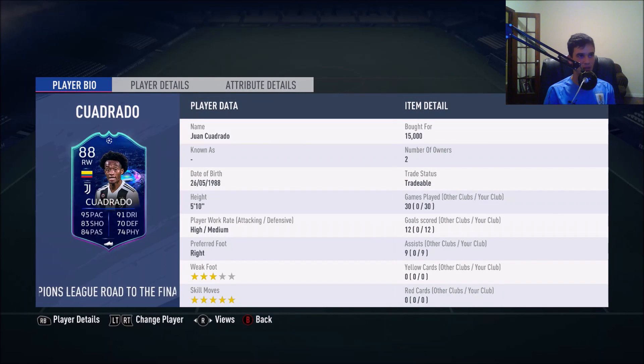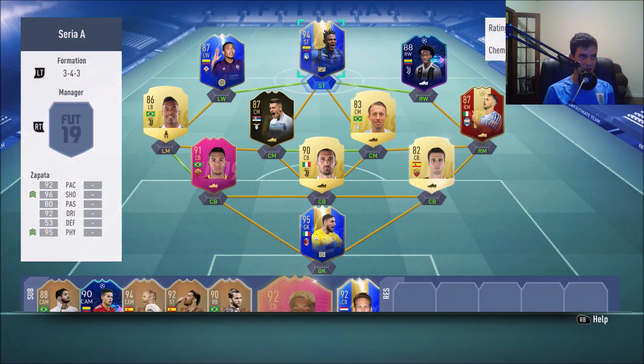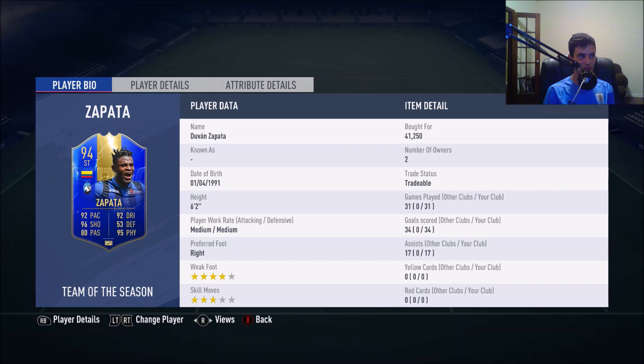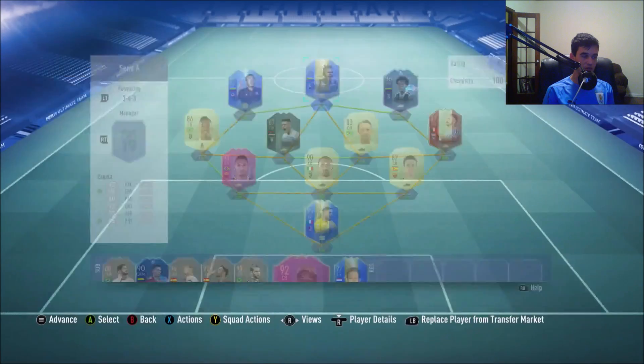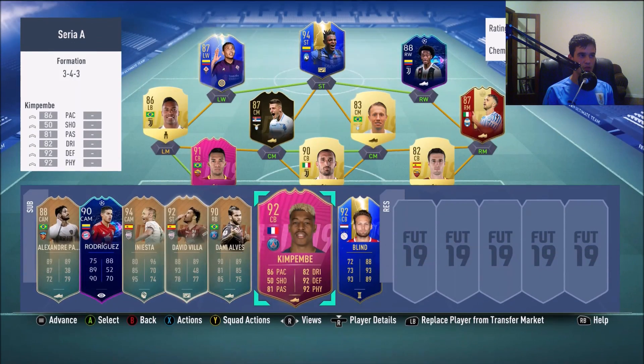We also have Road to the Final Cuadrado — I showed both him and Muriel in the last Colombia squad video. Cuadrado is a very good player with five-star skills, you can do a lot of tricks with him. Then we have Duvan Zapata at striker — I only paid 41k for him, one of the best strikers I've used on this game. Without further ado, let's get into a match.